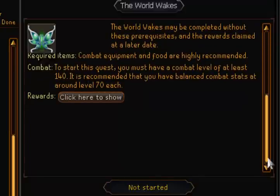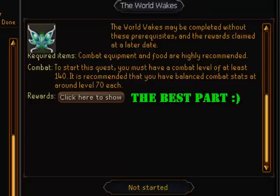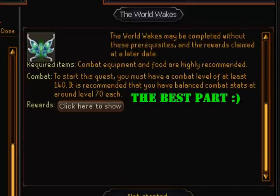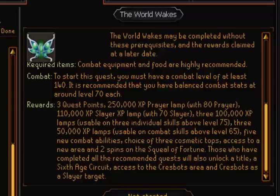Let's head to the main thing that people want to see, and that is the rewards. Let's click on it - and BOOM! Three quest points, a 250,000 XP prayer lamp requiring 80 Prayer, and 110,000 XP in Slayer - an XP lamp requiring 70 Slayer.